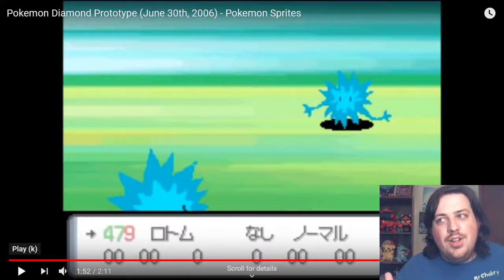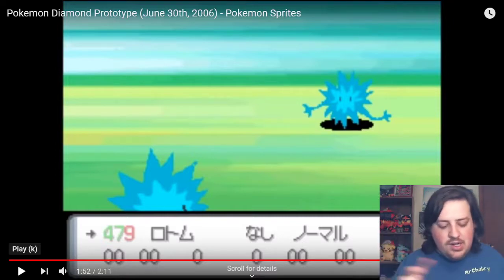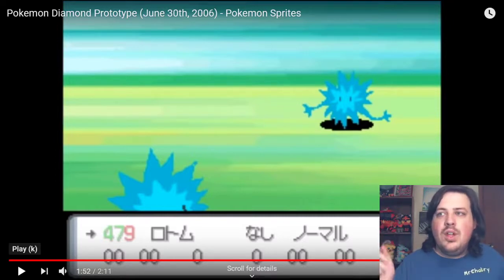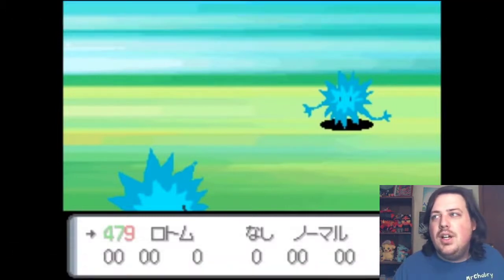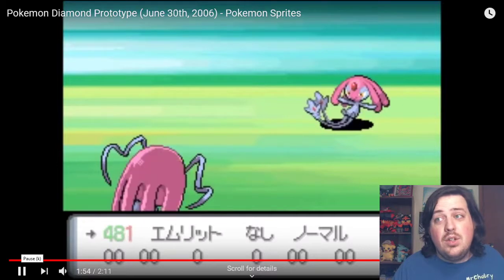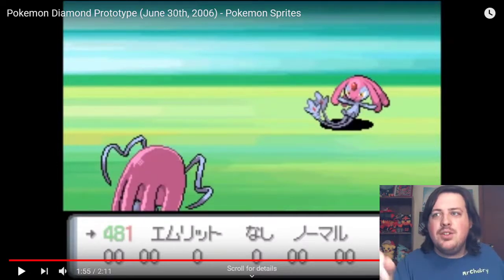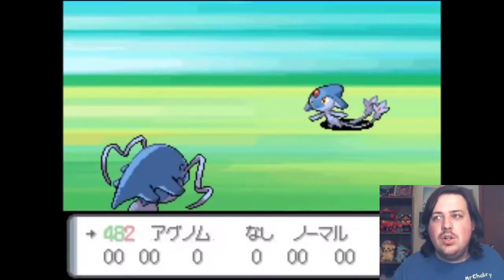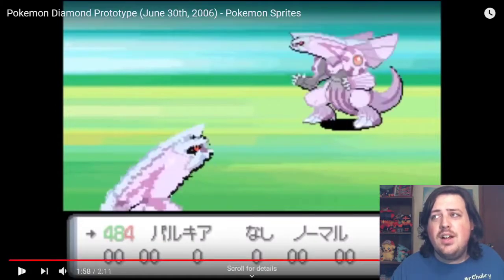Rotom — what did they do to you, Rotom? Instead of being an interesting little red electrical lightning bolt, it's just a little blue spark with eyeballs. I'm glad with what we got with Rotom. For these, they look totally the same, but I do want to point out the back sprites on these have little antennas or ribbons that are not present in the final design. So it gives us an idea of what they were going for early on.